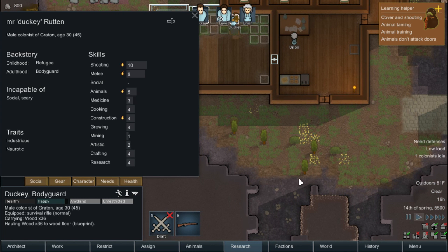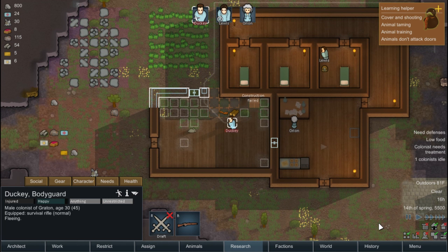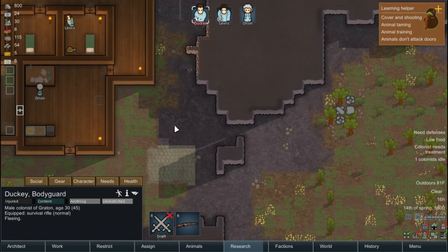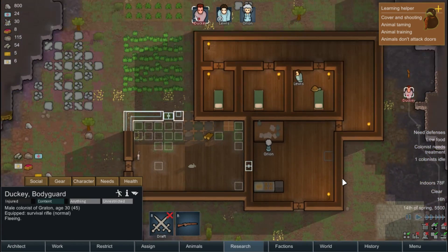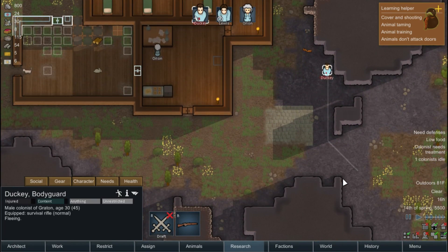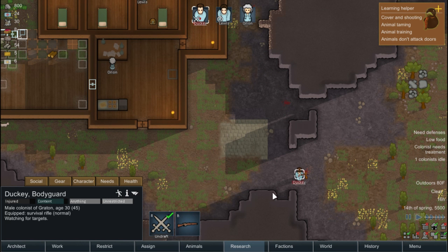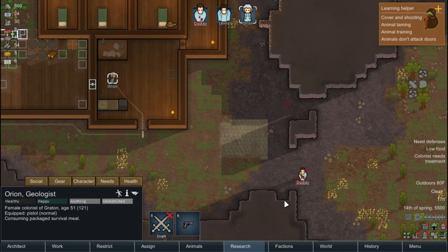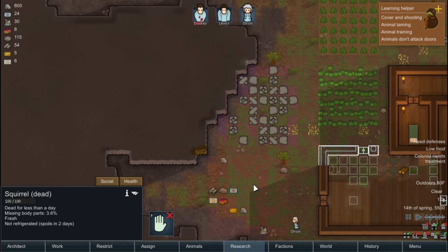Ducky! Okay, ducky get your ass over here. I drafted him — where the hell are you going dude? Where the hell is this mad squirrel at? What the hell happened to you? Man, fight this thing! All right, ducky's done — undrafted. We got a dead squirrel. That freaking squirrel hurt your ass, dude — really?